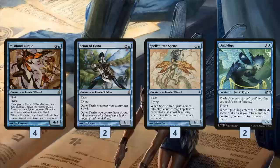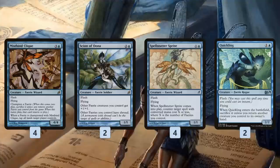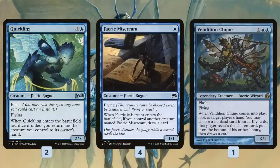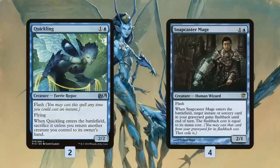We also have Quickling, which isn't a tribal payoff so much as an on-curve creature that lets us reuse all of our tricky stuff. For example: Mistbind Clique champions our Spellstutter Sprite to tap our opponent out, then Quickling picks up Mistbind Clique, which puts Spellstutter Sprite back into play to counter a spell, and next turn we Mistbind Clique again to tap our opponent out a second turn in a row. Faerie Miscreant works really well with Quickling — if we get two at once we draw a card, then Quickling it back, and it's good for championing with Mistbind Clique too. Vendilion Clique is a one-of, flashing in as our Faerie Thoughtseize. Snapcaster Mage is the only non-Faerie in the deck but lets us reuse our spells, and we can even Quickling the Snapcaster to reuse it.